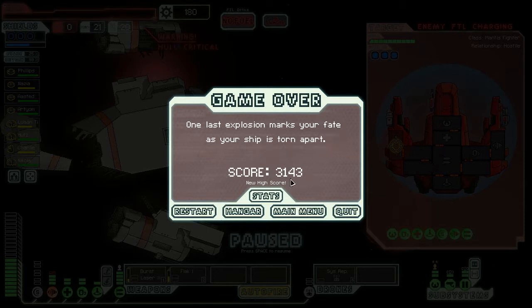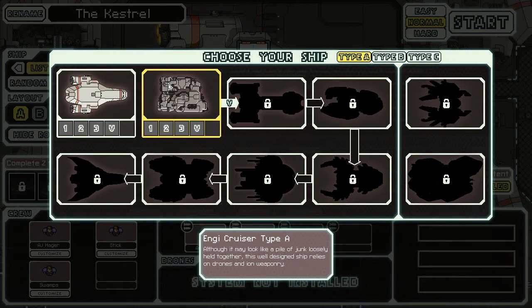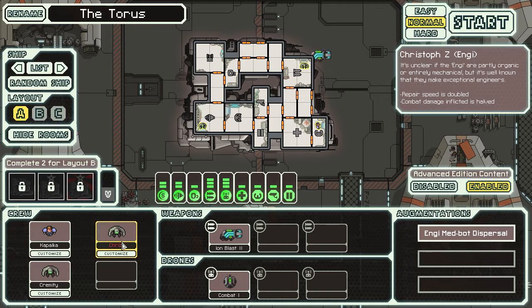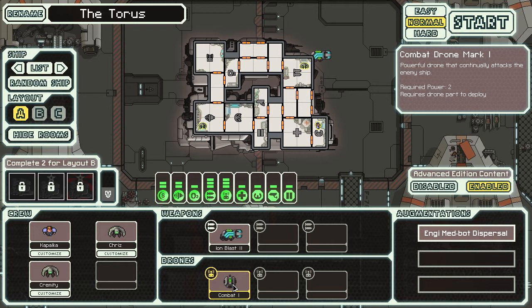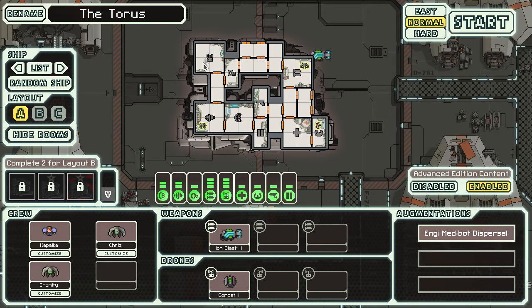One last explosion marks our fate. New high score — beats zero I suppose. Let's go to the hangar. We unlocked the Engi cruiser Type A. Although it may look like a pile of junk, this well-designed ship relies on drones and ion weaponry. We get two Engi crew members and a human. We start with Ion Blast Mark II, which disables systems without causing hull damage, and a Combat Drone Mark I that continually attacks the enemy ship.